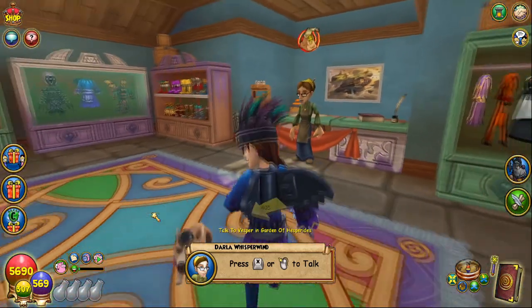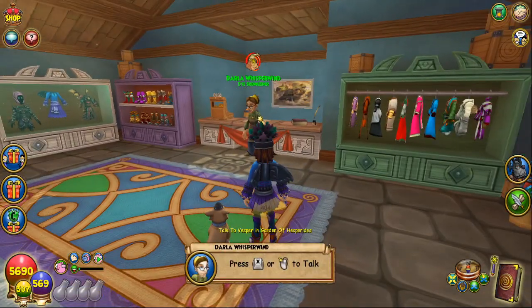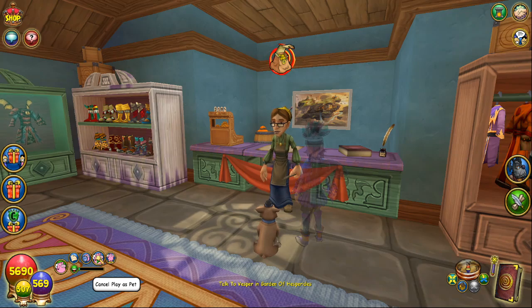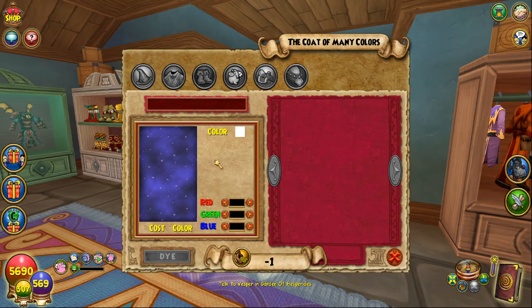To see the new feature yourself, all you gotta do is walk up to Darla Whisperwind in the Dye Shop, hit Play as Pet, and then press X on your keyboard, and that opens up this menu.